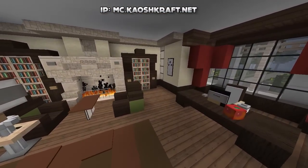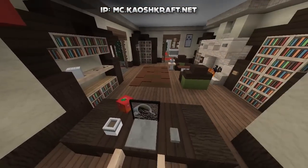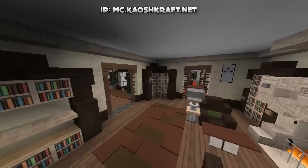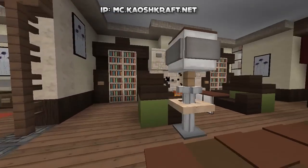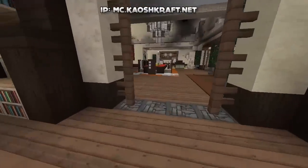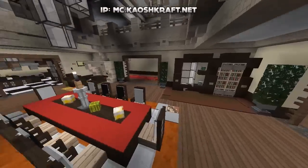Down here we have some more rooms. This is an office — a nice little office. We've got our desk there with a laptop, a little seating area, fireplaces, bookshelves, and some nice shelving all the way around. Nice little lamp design there using armor stands and glowstone.